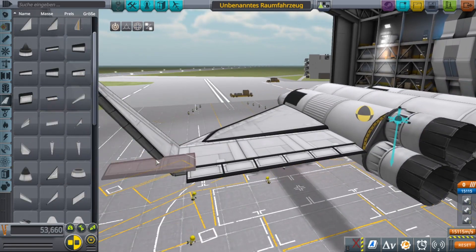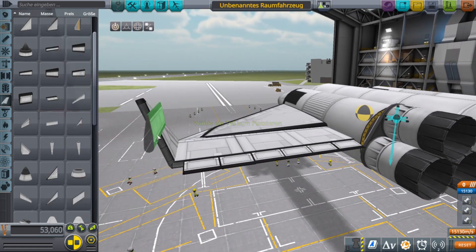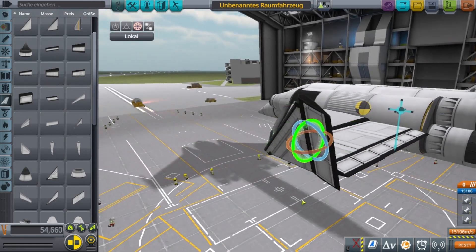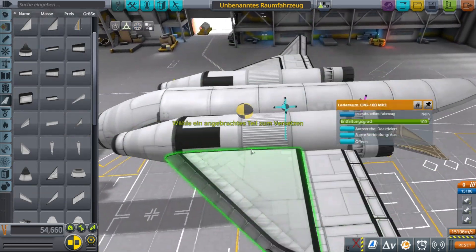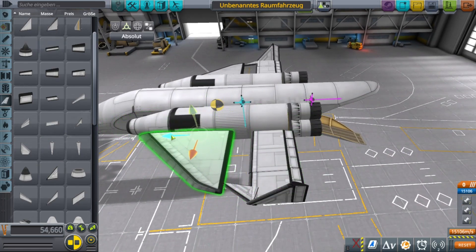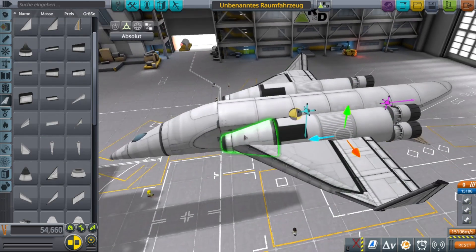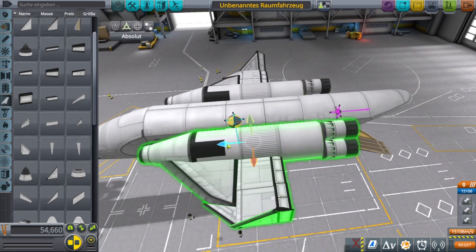So I scrapped this idea quickly and I thought let's try something real different by adding these fins on the side of the plane, kind of like — yeah, make it look cool in some way.